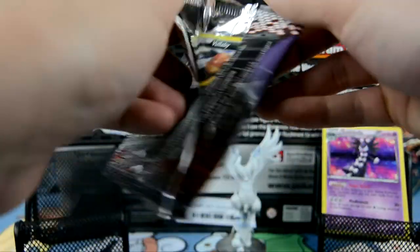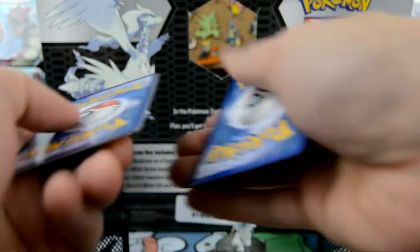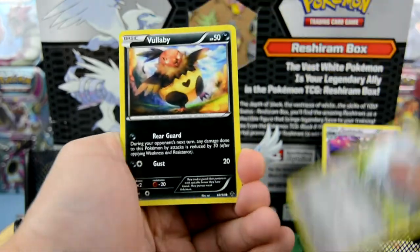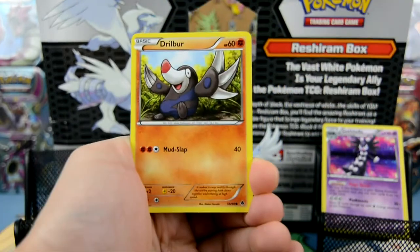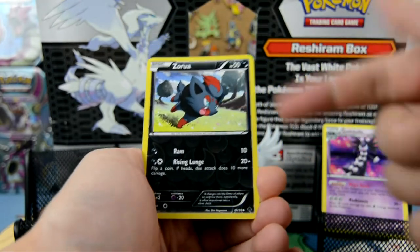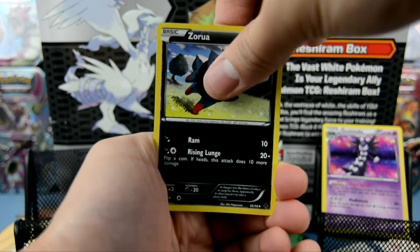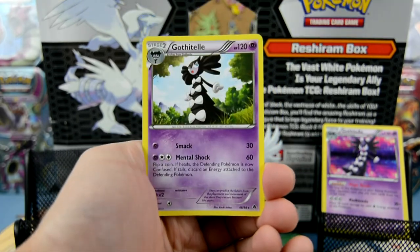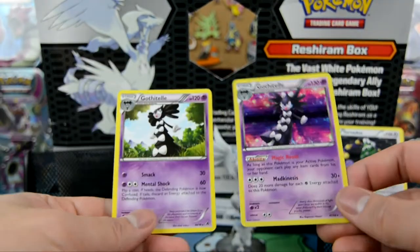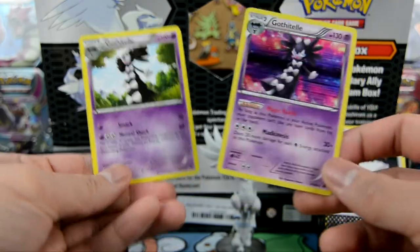Alright, last pack — we got a Cherrim, Swadloon, Klang, Vullaby, Purrloin, Drillbur, Sewaddle, Sandile, Vanillish, Zorua, and our rare — could it be our Thunderus? What is going on here? Why do we have two of the same ones? Oh man.